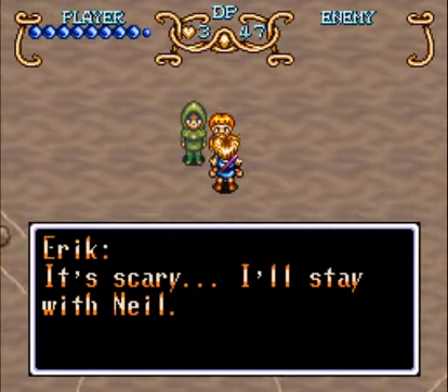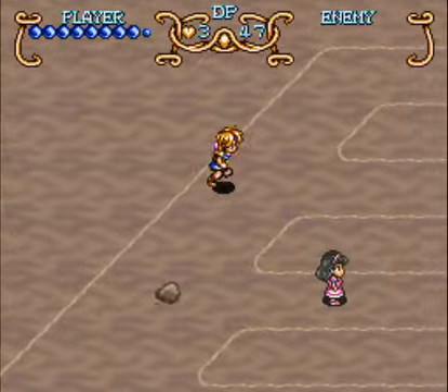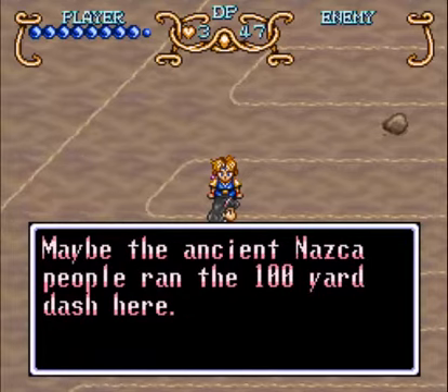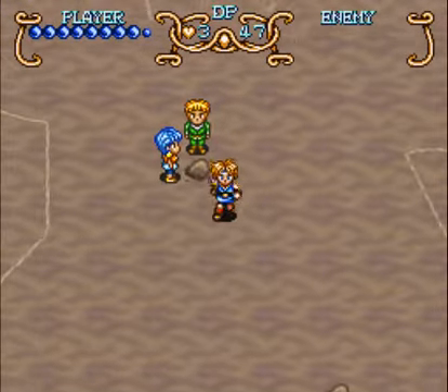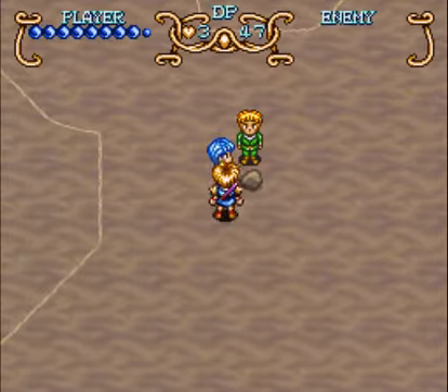Lily wonders why they made it, but says it's scary and she'll stay with Neil. Kara observes that when you look at it this way, it's like the white lines at an athletic event — maybe the ancient Nazca people ran the 100-yard dash here.